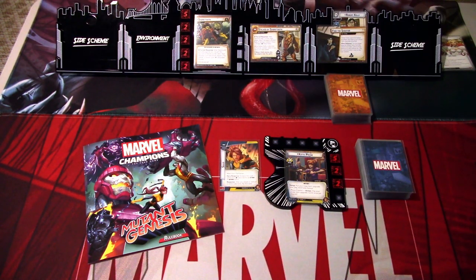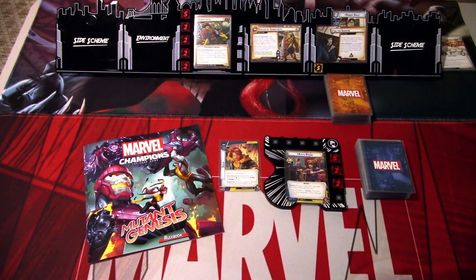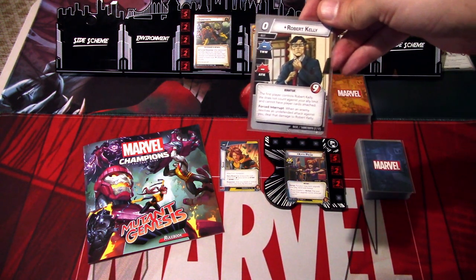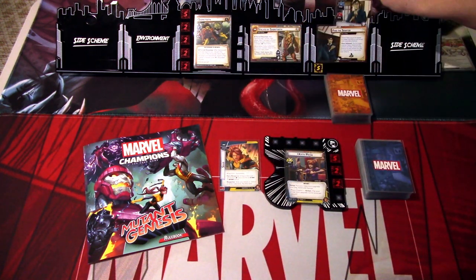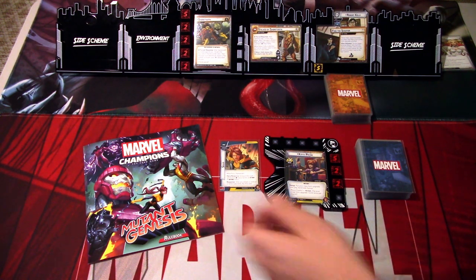Okay, we are set up. Actually, I forgot to put threat on Find the Senator. So in the setup, we set up the Finding the Senator side scheme. Robert Kelly is attached to that side scheme — you can't see, but Robert Kelly has 9 health. And if Robert Kelly is defeated or leaves play, we lose the game. So we need to keep Robert Kelly alive. And if Sabertooth attacks and the attack is undefended, the damage goes to Robert Kelly. So we need to try to avoid that.